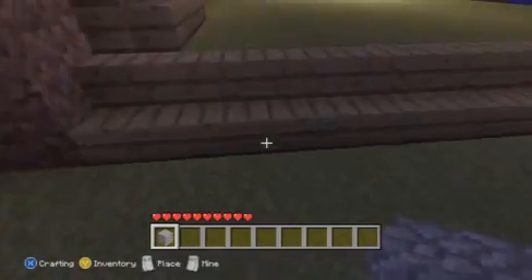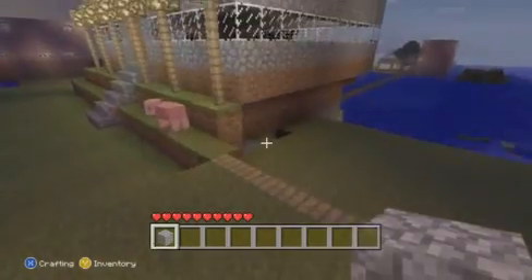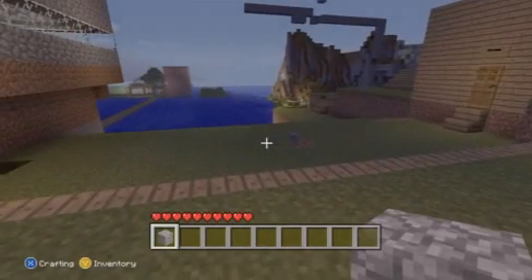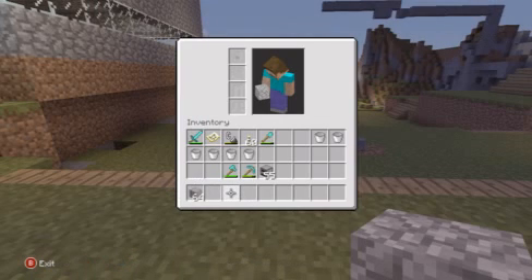If you want to have an unlimited stack — which means you'll never run out of cobblestone or any material you duplicated at all — what you're gonna have to do is the same thing, go in your inventory, but don't hold the cobblestone in your hand. Make sure it's staying in one of your slots.